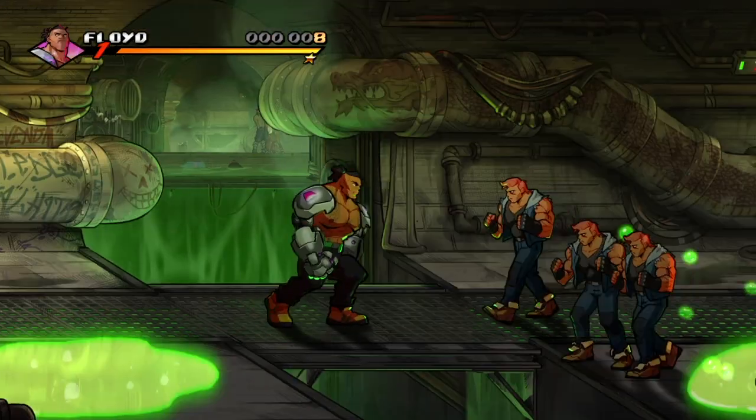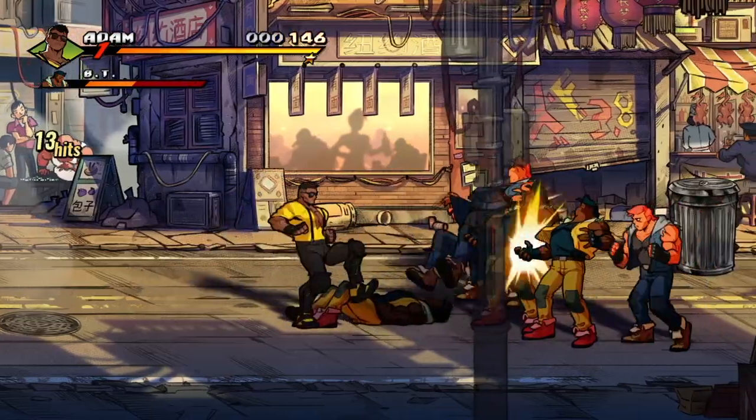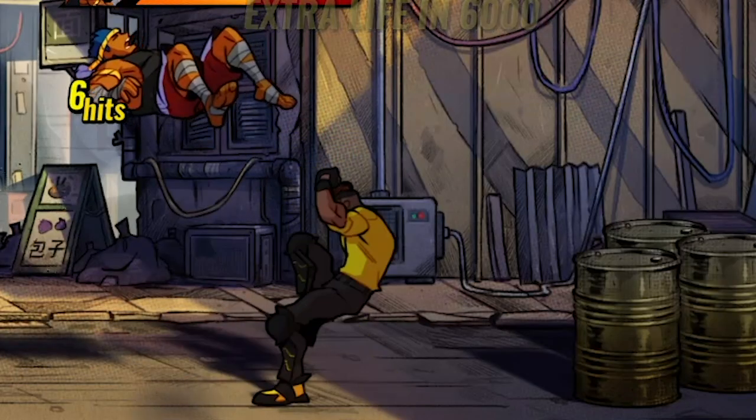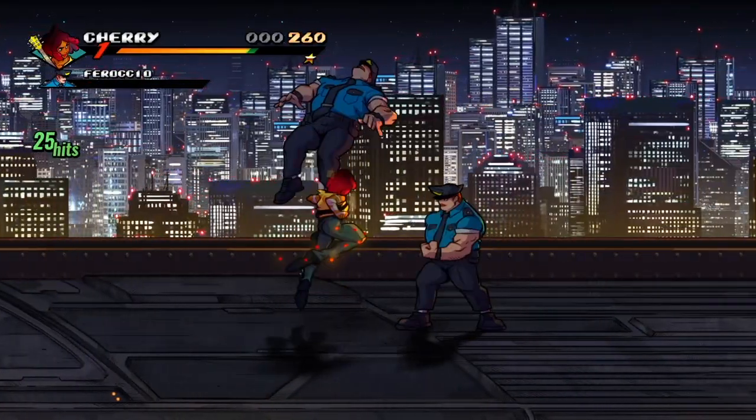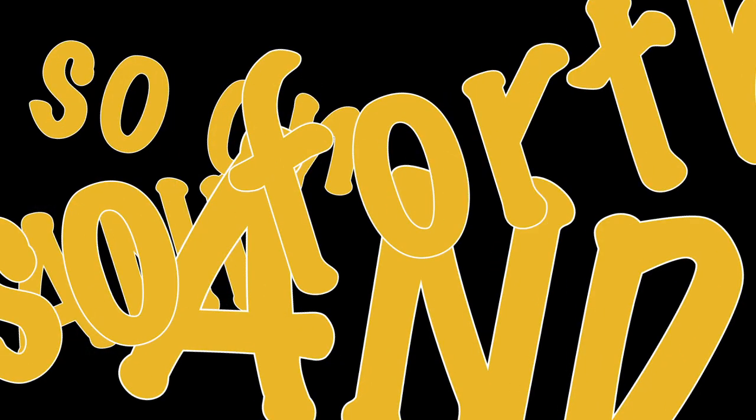For the few people that don't know what the charge attack is: it's basically when you hold your character's attack button down, your character will shine, and when you release the button you'll do your character's attack. So let's get into why it's so strong.